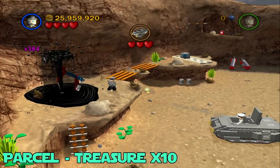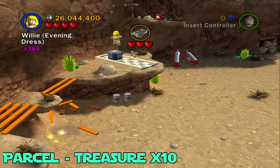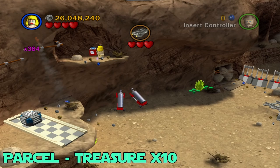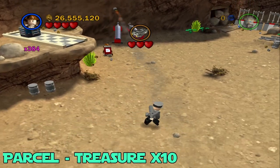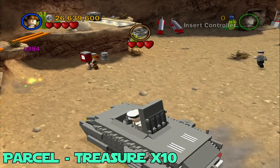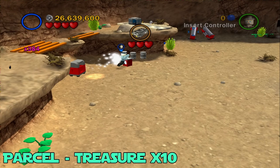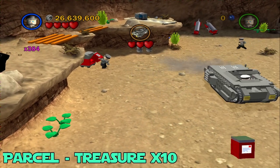Next up is the parcel, which is a times-10 treasure multiplier. Just head over here, switch to a female character to jump off this box right here, then grab the parcel box. Bring it down to the bottom and over to the dig site. Hop off, switch to a character with a shovel to dig this up, go back, grab the box and shove it into the delivery thing.